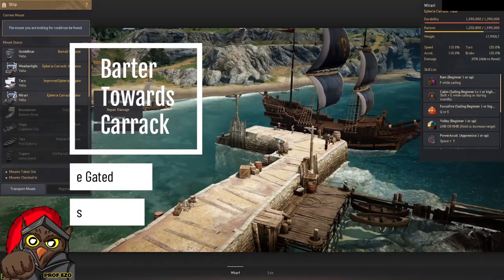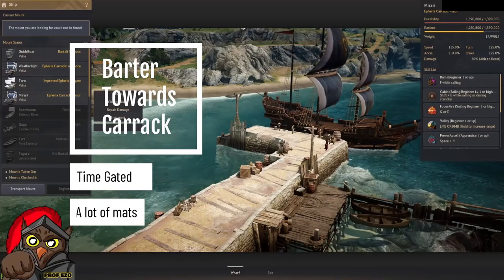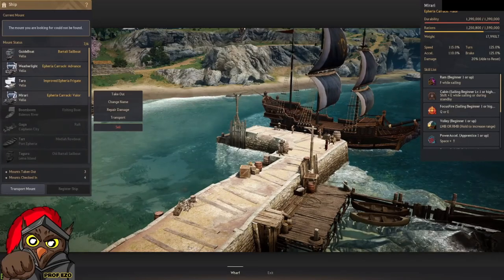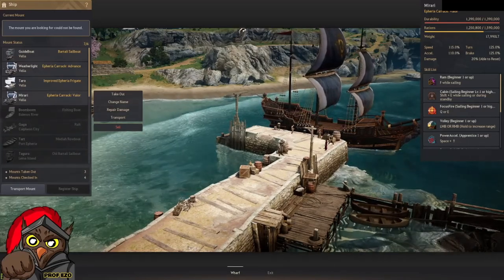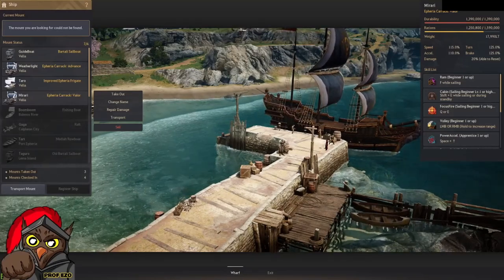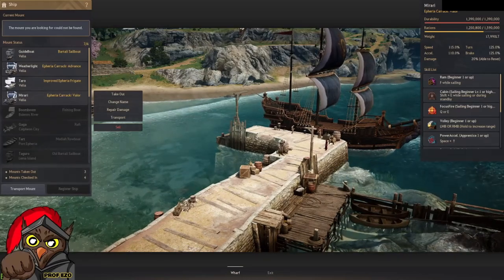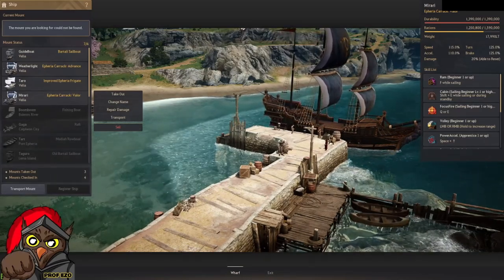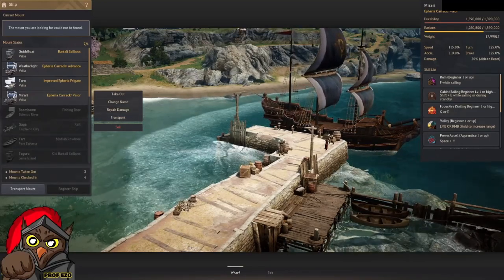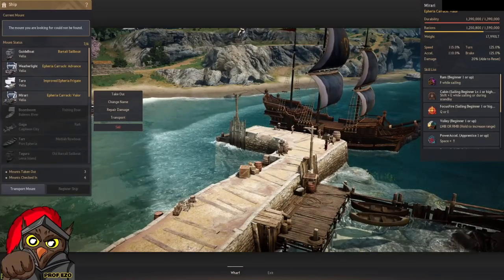Welcome to the video. Today we're covering part two of our barter series. We're going to upgrade our Improved Frigate to a Galeas, cover how to upgrade to a Caravel for those focusing on bartering, jump into how to prepare for a Carrack, and cover items I discovered along the way during bartering that helped improve my silver output.